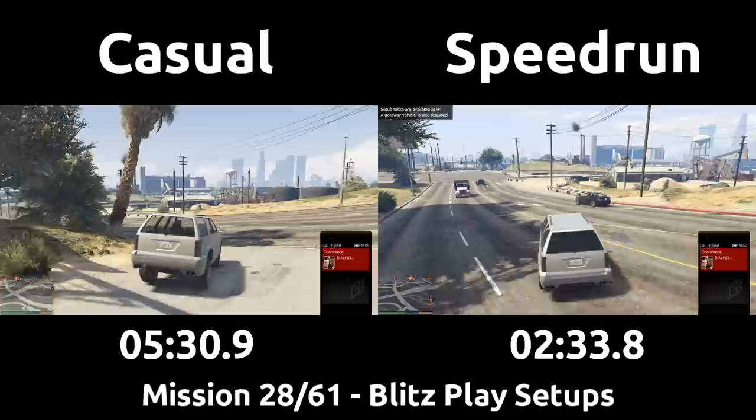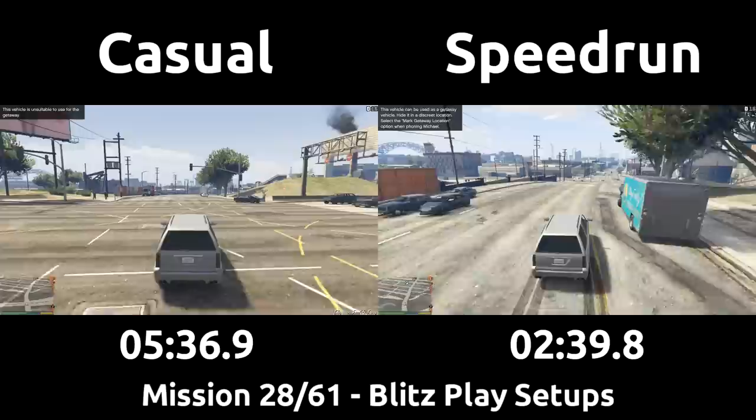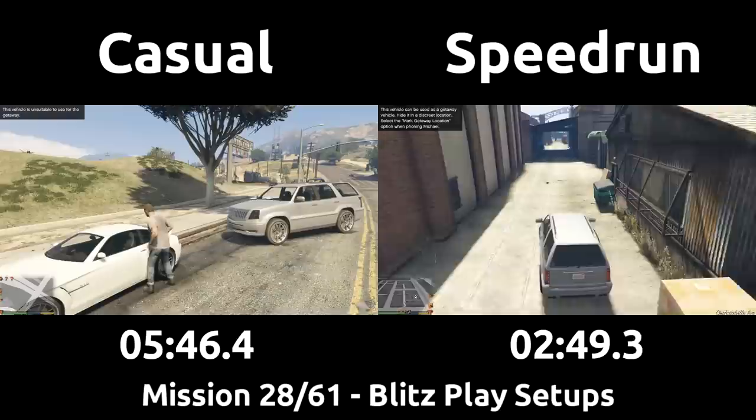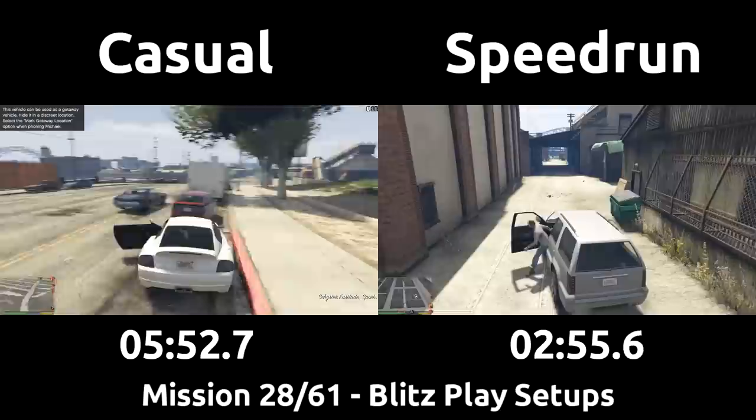Now that both players are done delivering the Trashmaster, the top left of the game prompts the player to get a getaway vehicle for the heist. Oddly, the speedrun is simply allowed to use the vehicle that was left at the lot while the casual cannot. I tested this three times, and I'm guessing it has to do with the instant delivery of a non-mission spawn garbage truck. Either way, it's unlikely the casual would use an SUV for the getaway, and would instead steal a sports car as our casual does here.